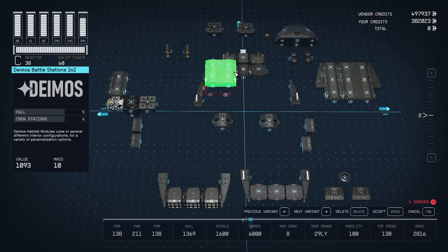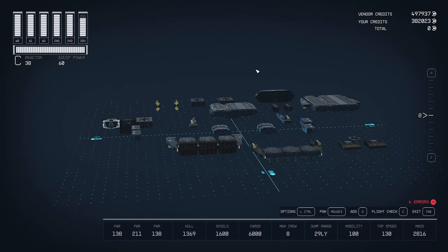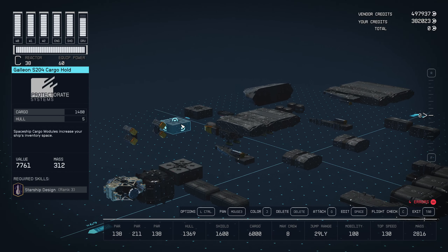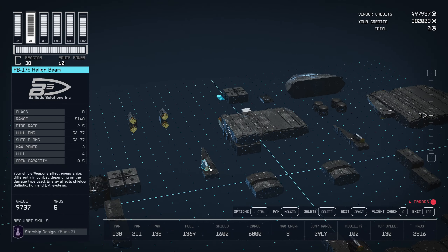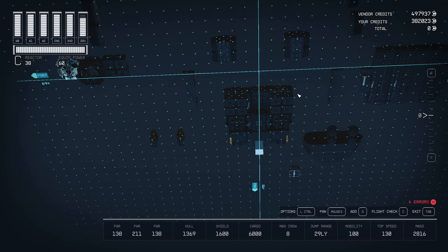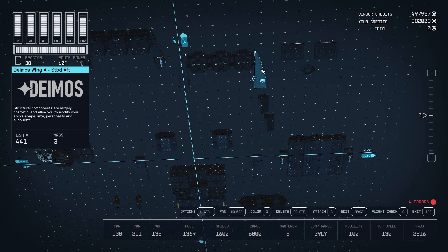Over here we have a Deimos Battle Station 2x2, and we'll hook it up just like that. On the top, a Deimos All-in-One Berth 2x1 — snap it on like that, and this will give me some attach points directly below. Then we can hook up this Galleon S204 cargo hold right there, and another Galleon S204 cargo hold on the other side.